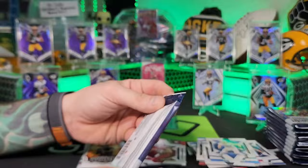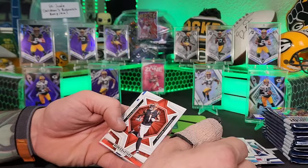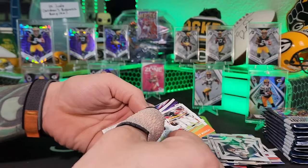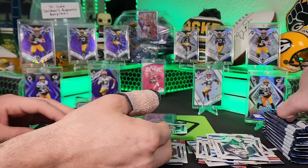What do you guys think about the design this year? I actually like last year's design better, but it's growing on me now that I've seen it in person. Jamar Chase, Aaron Donald, James Connor, Damar Hamlin, Travis Kelce, Geno Smith, Man in Motion of Kyler Murray, Tyree Wilson Rookie Rush, Luke Schockmaster.